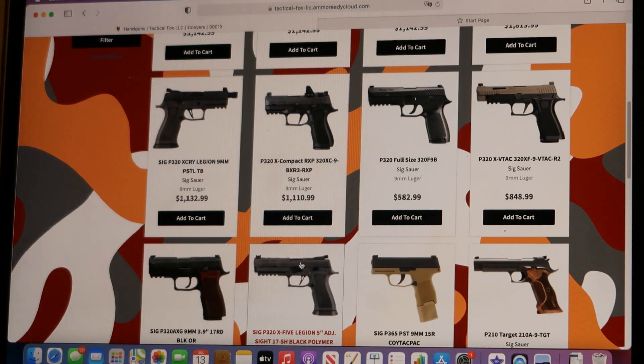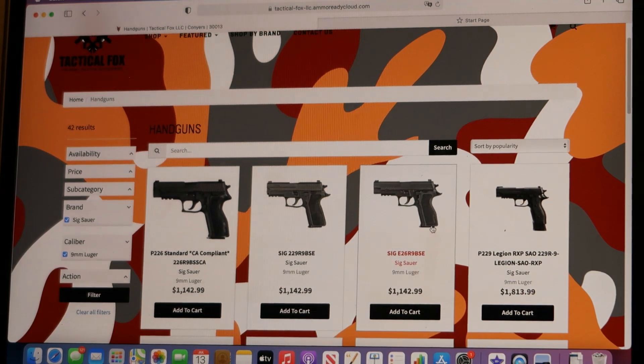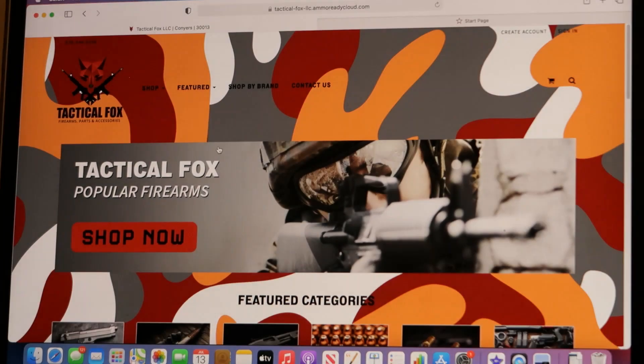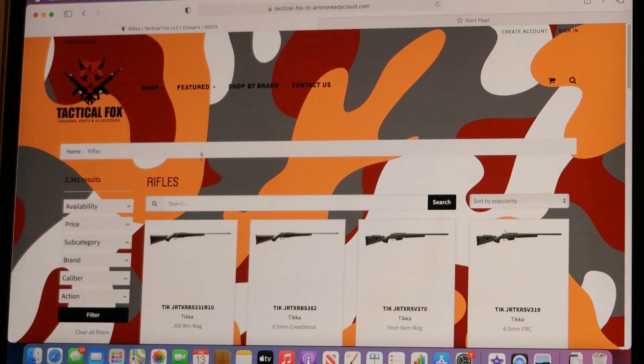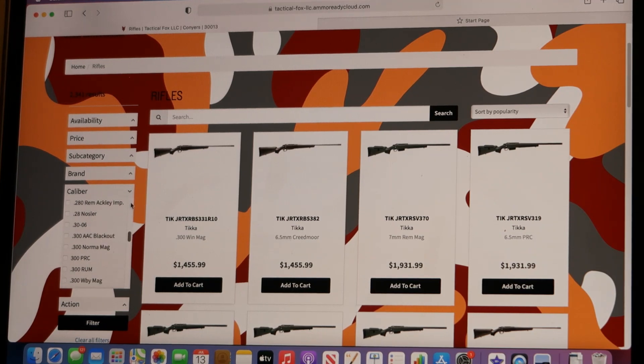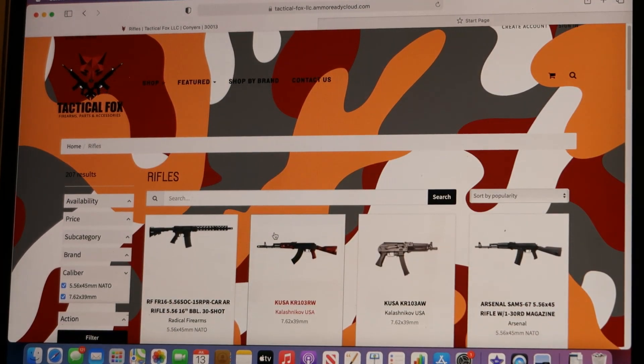A couple different pages of those - that's just for SIG alone. We got a bunch of different ones on here, including the P210. All right, let's move on to the rifles. Click on the icon. Instead of scrolling through all these hundreds of guns, let's go to caliber on these. We're gonna do 5.56 and let's add some 7.62x39. Hit that filter and all the different ones come up.